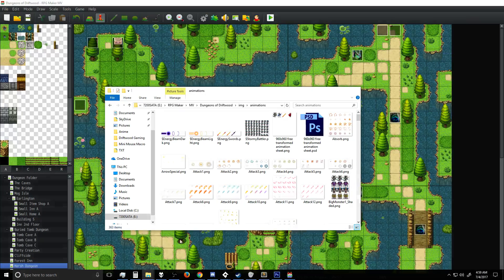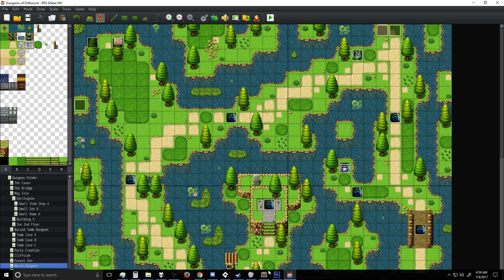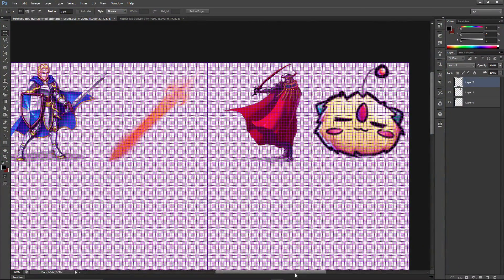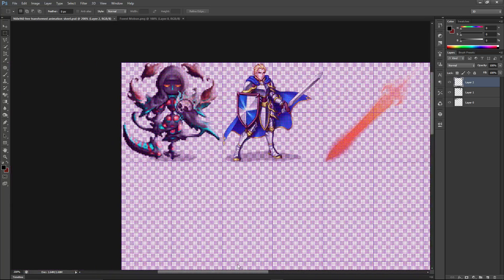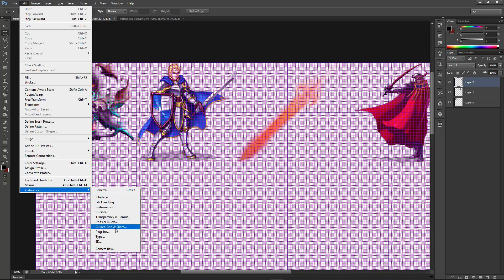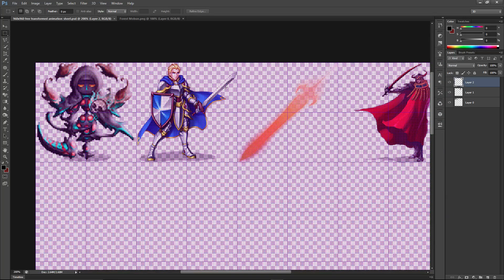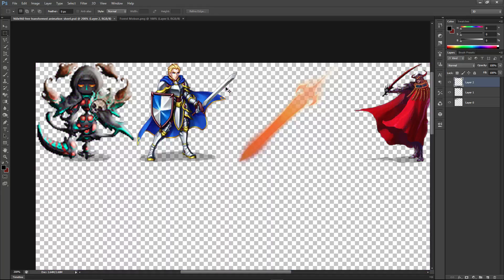You're going to need some editing software. Basically what you need is a 960 by 960 PNG file, and you're going to split that up using Photoshop to select your frames. Create a new 960 by 960 canvas, then go to your grid settings. For Photoshop, use Edit > Preferences > Guides, Grids and Slices, and set it to 96 pixels by 96. If the grid isn't displayed, press Control and the quotation mark to toggle the display.